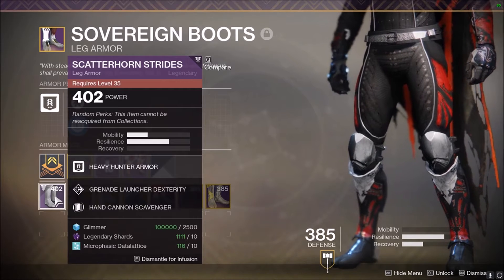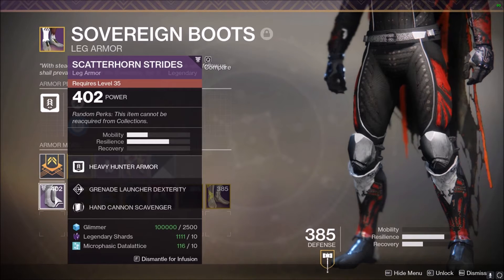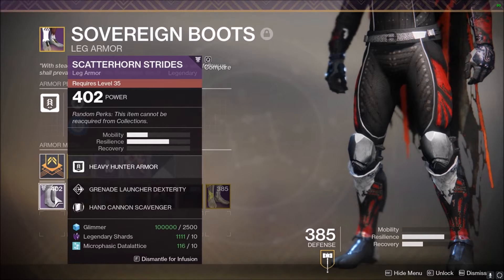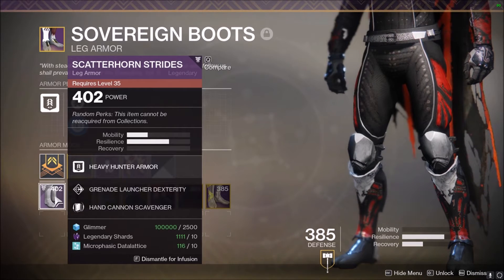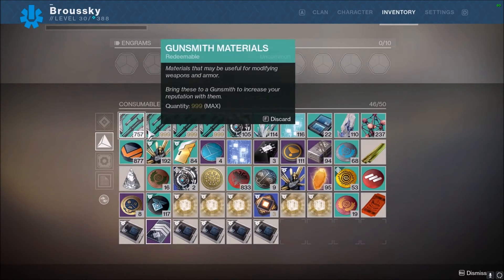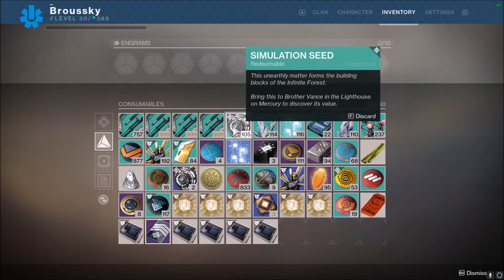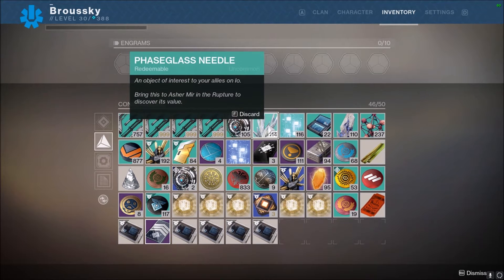It has some requirements — it's not free. It takes 2,500 glimmer, 10 legendary shards, and 10 datalatice. This is something new: it now requires planetary resources. Planetary resources come from looting lost sectors, doing public events, opening chests, and finding resources around each planet. Simulation seeds are for Mercury; phase glass needles are for Io.